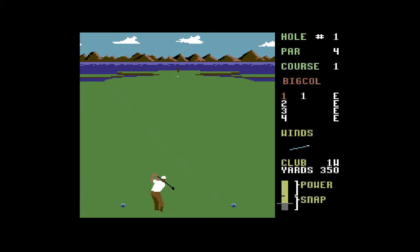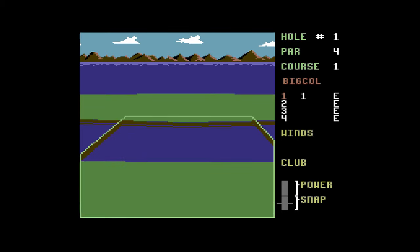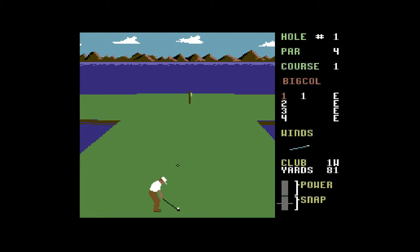There were two sequels — one called World Class Leaderboard and one called Leaderboard Executive. They added more features, but as a negative it slowed up the game. They had to draw the shapes, and they added really nice trees and stuff. It looked great, but I think it missed the point of the whole playability of the game.